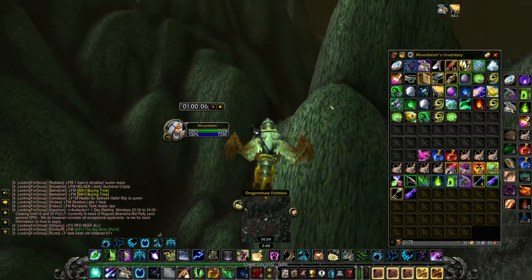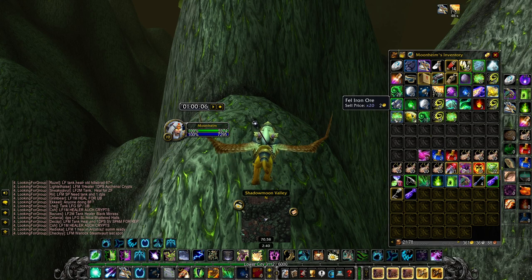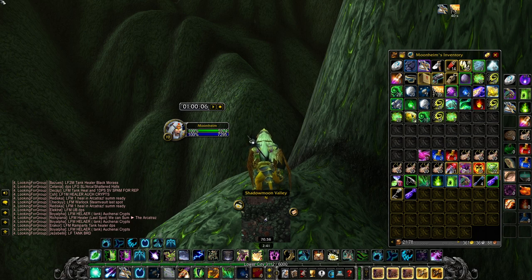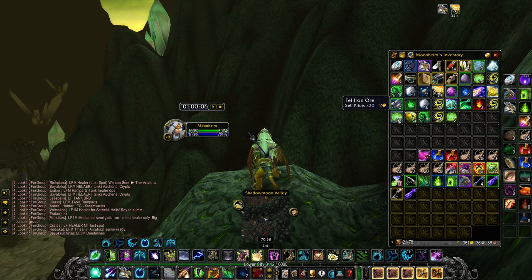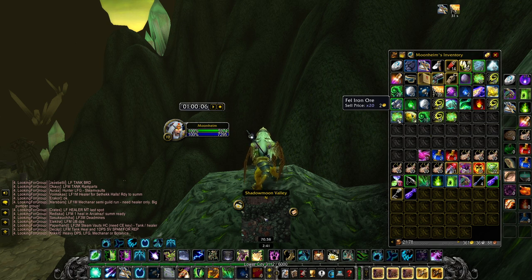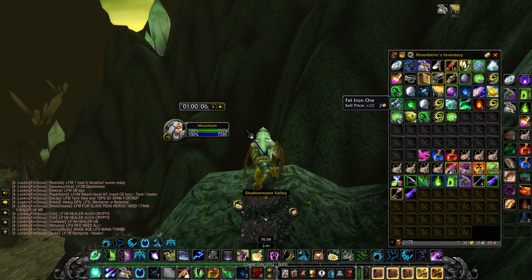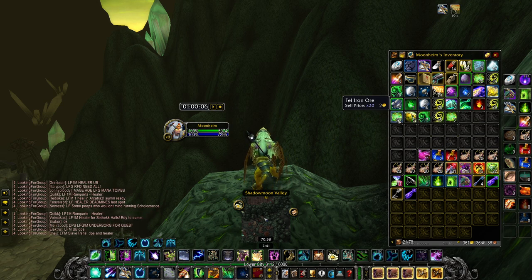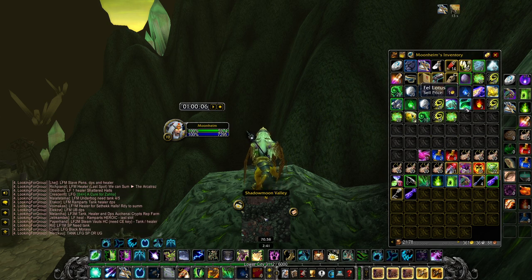That is the entire 1 hour completed. Let me show you my bags — this is what we've gotten so far. Compared to the Netherstorm farm I showed recently for both Mining and Herbalism where you're farming for Netherbloom and Adamantite, what I really like about Shadow Moon Valley is that you're getting a ton of Fel Iron. I've gotten 43 Fel Iron ores so far, and I prefer those to Adamantite because they are worth a lot more — about twice as much as Adamantite when I checked this morning. Also while Mining Fel Iron you can get Motes of Fire which sells for a lot of gold, so it's a win-win.